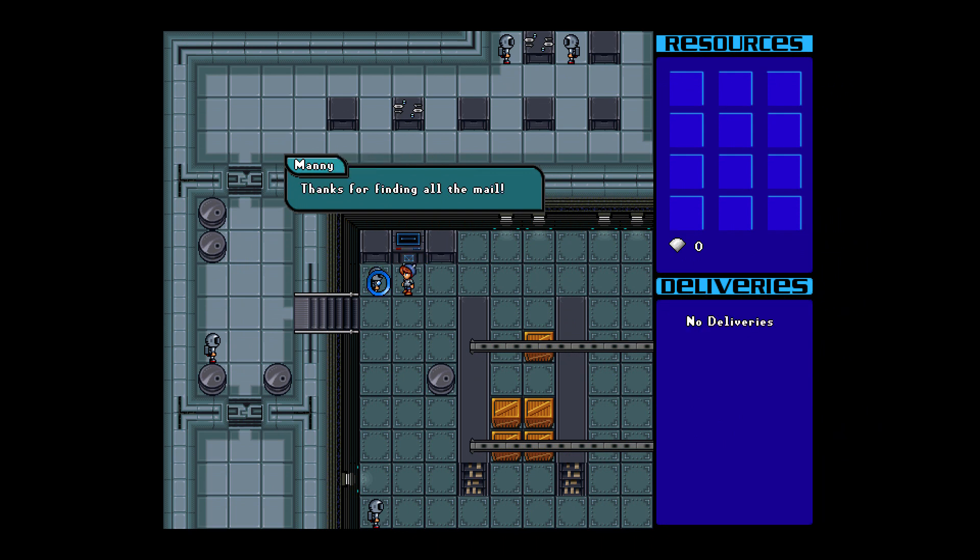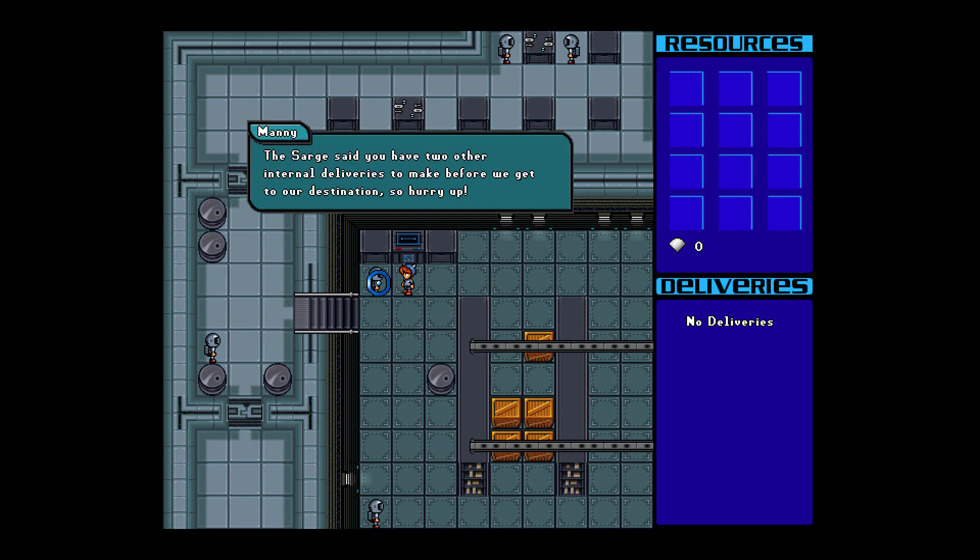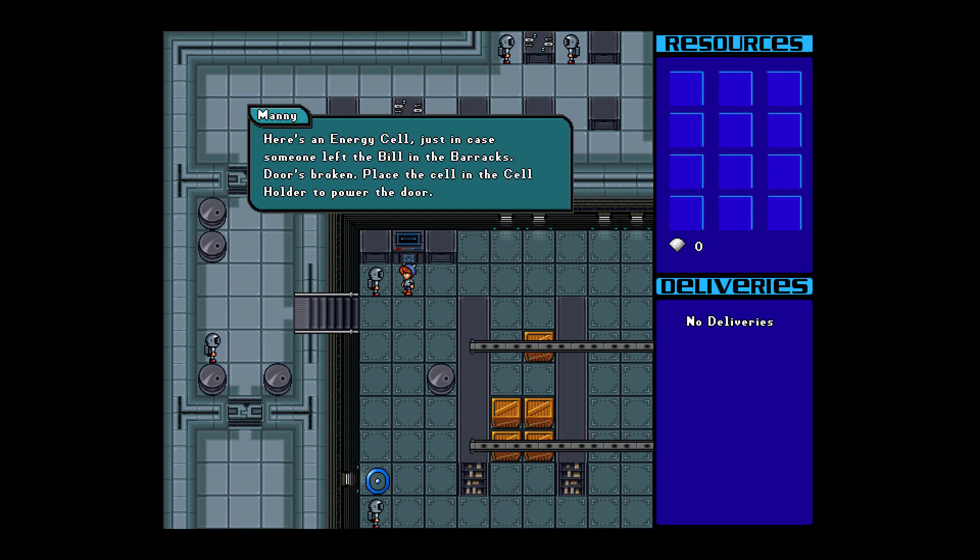Thanks for finding all the mail. The Sarge said you have two other internal deliveries to make before we get to our destination, so hurry up. First, go talk to Engineer Dolly in the East Engine Room and get her anything she needs before docking. Second, Sarge needs a red envelope with our bill of lading. She's getting steamed. You better find it. Here's an energy cell just in case someone left the bill in the barracks. Door's broken — place the cell in the cell holder to power the door.